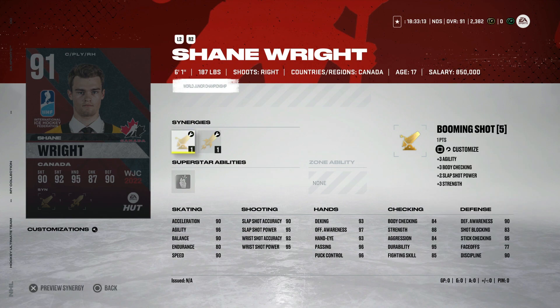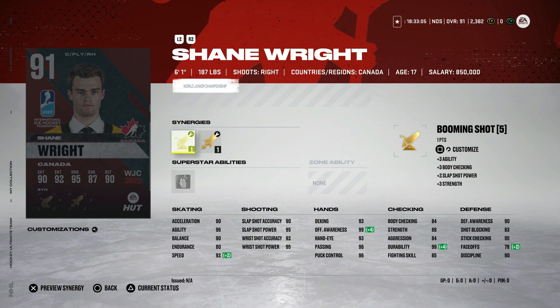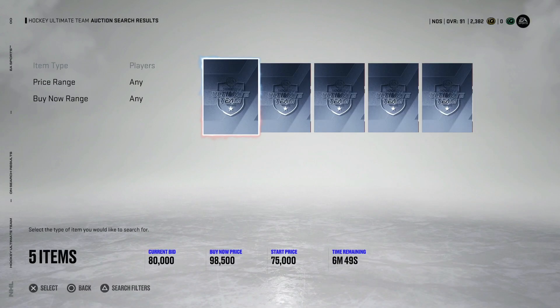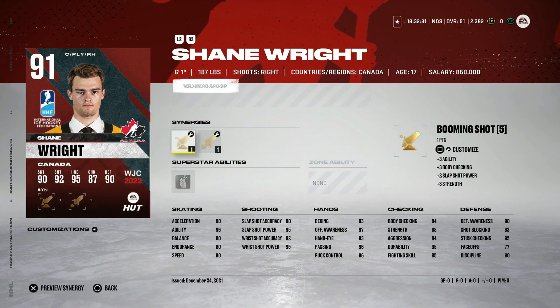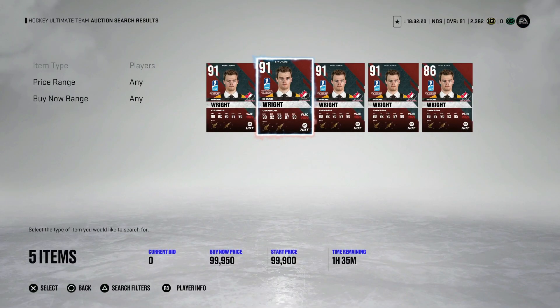The 91 Shane Wright with booming shot, spark, and fly the zone. Speed can get up to 92, acceleration 92, agility 96, shot all in the mid 90s, hand stats in the high 90s, body checking at 84 or lower, defensive awareness 90, stick checking 95. He's a very good left or right-handed winger — I wouldn't use him at center. You could swap fly the zone for thief if you play him at center, but that's personal preference. If you have him untradeable he'll definitely make your team. At 100k though, I don't know if I'd spend that on this card. 92 speed and acceleration is nice, and the wrist shot at 92 and 95 power is close, but there are a lot of good right-handed wingers.